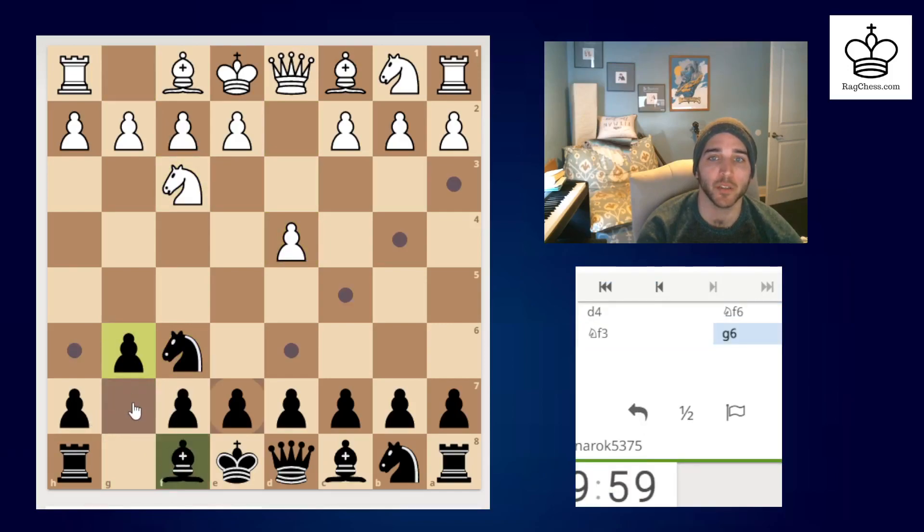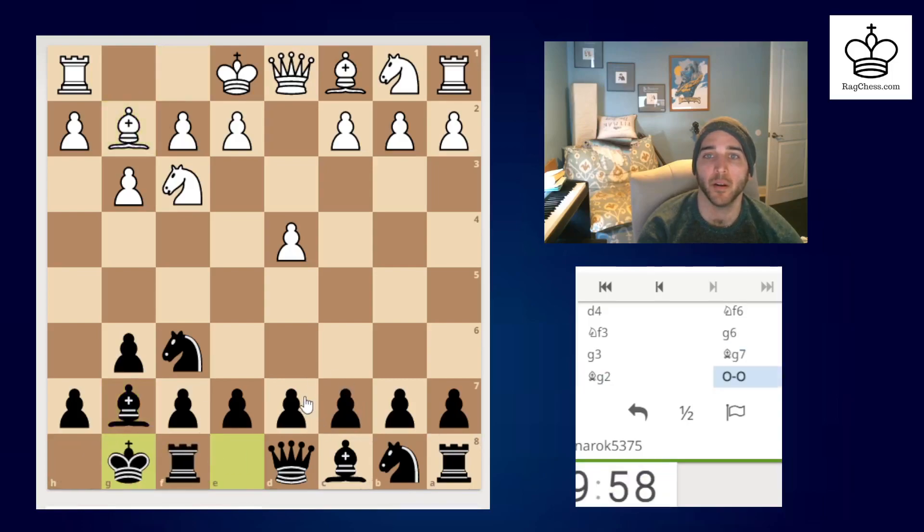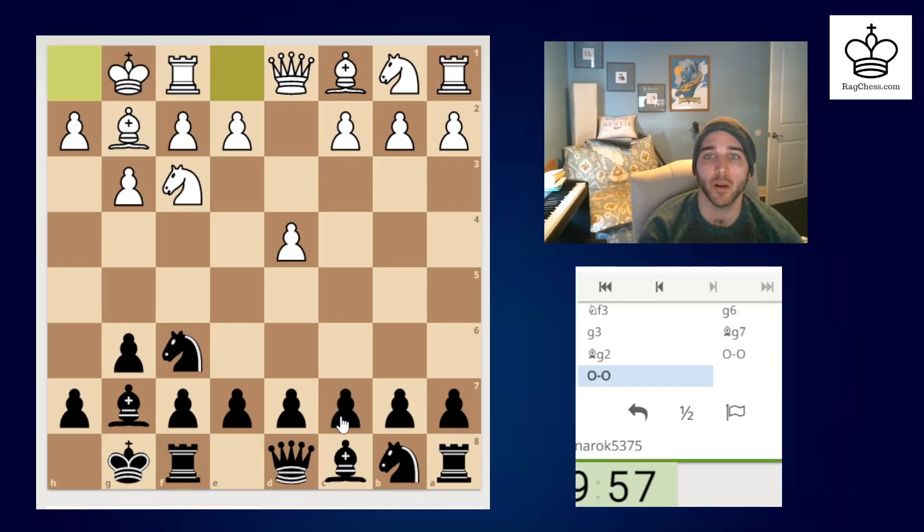I'm going to fly through the opening a little bit more. Interesting to see if the third straight game he plays bishop g5. Nope, at least not right now. My plan normally here is to play c5. He may play c4. I think c5 first. If he takes, I can bring the knight out.